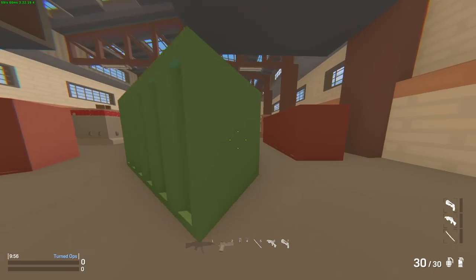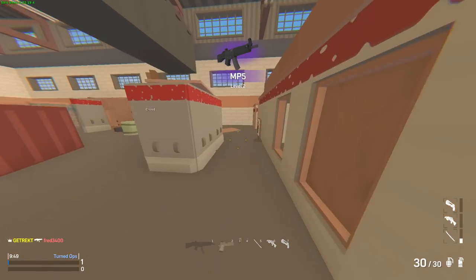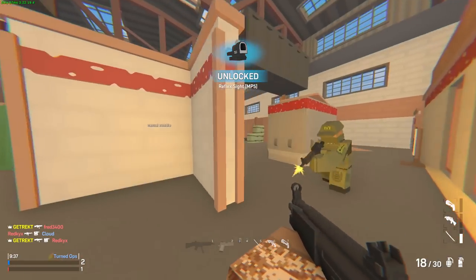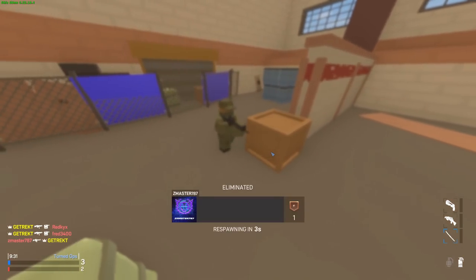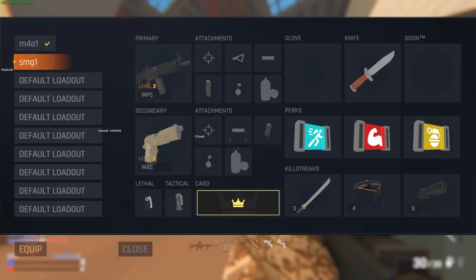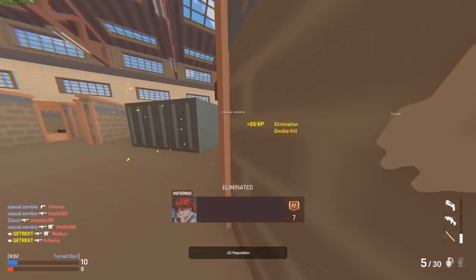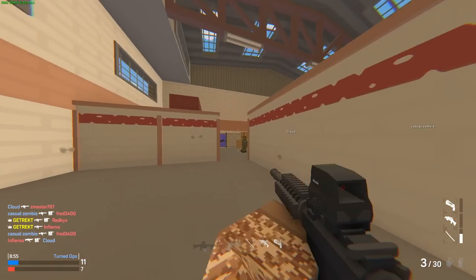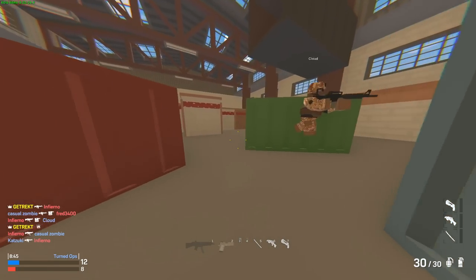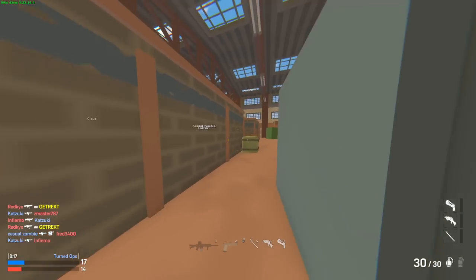Next we're doing a team deathmatch on Veto — a quite small map, 4v4. I've never played this map either, so it's a first time. He's dead — we leveled up the MP5 with just one kill, even getting first blood. Level three already — that's kind of incredible. I unlocked the reflex sight. Oh that's my teammate — triple kill, katana! I threw a grenade by mistake. There are so many people. I'm not sure if the SMG is better to use or the M4. Currently it's a 4v4 — on a small map it could be quite chaotic.